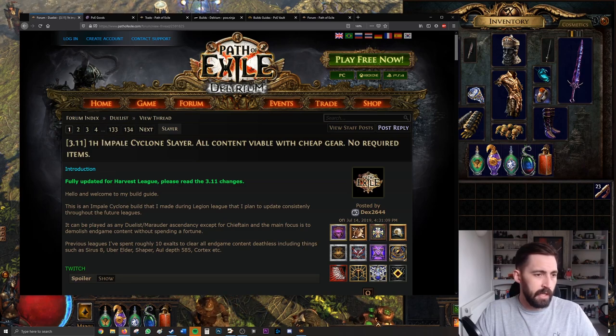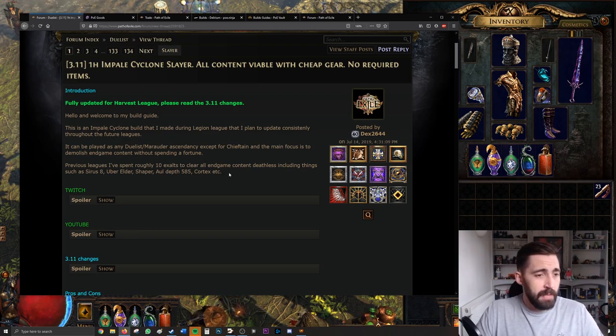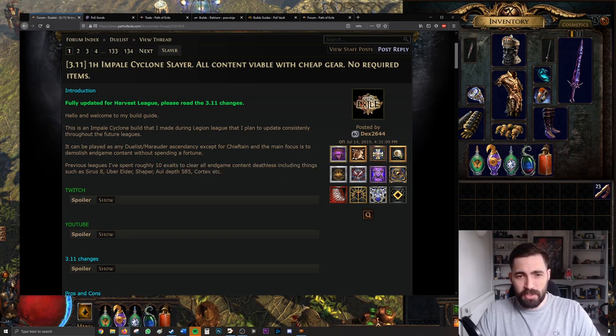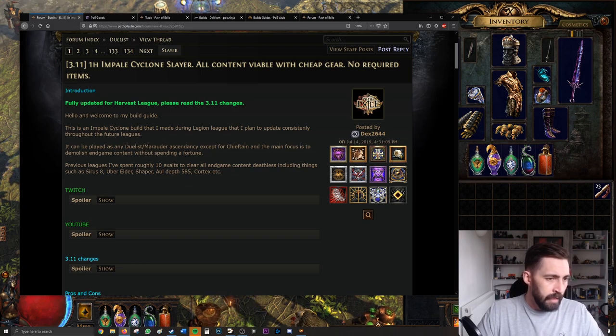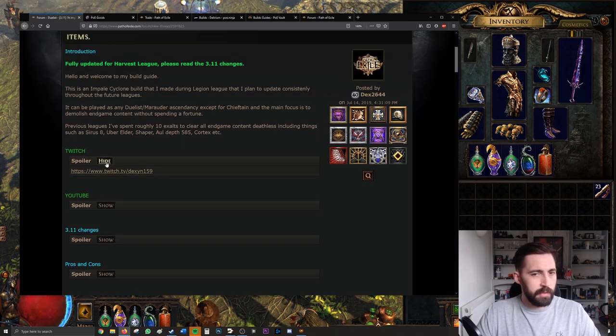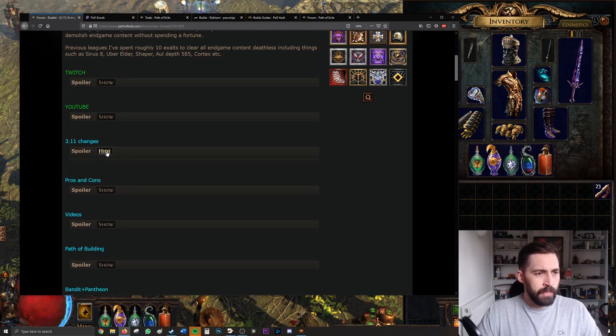That's the main build. Build guides usually start with a bit of an introduction where the author shows their accolades — they'll tell you a bit about themselves and the build to establish legitimacy. This guide has Twitch and YouTube links, so if you like the build, go check the author out. Just to note, this is not my build.